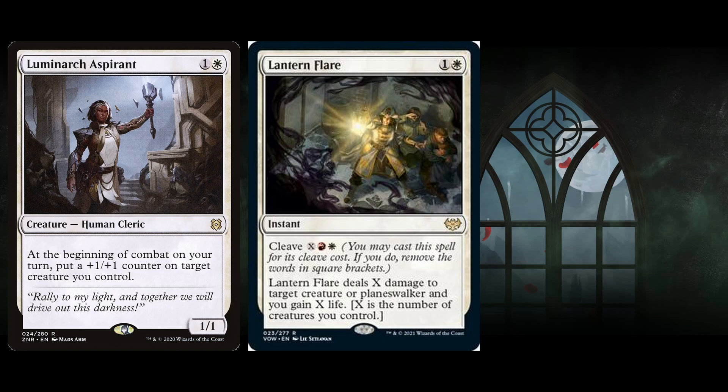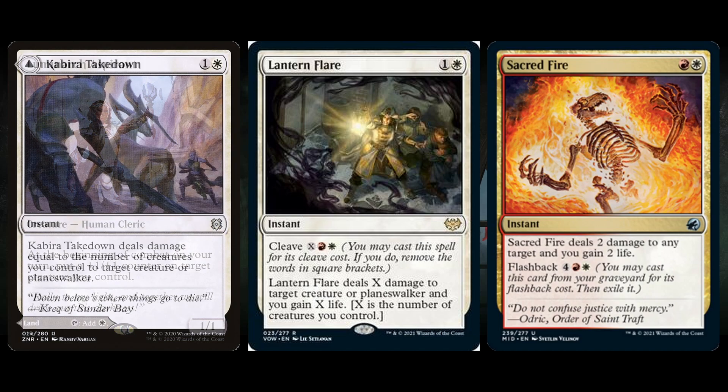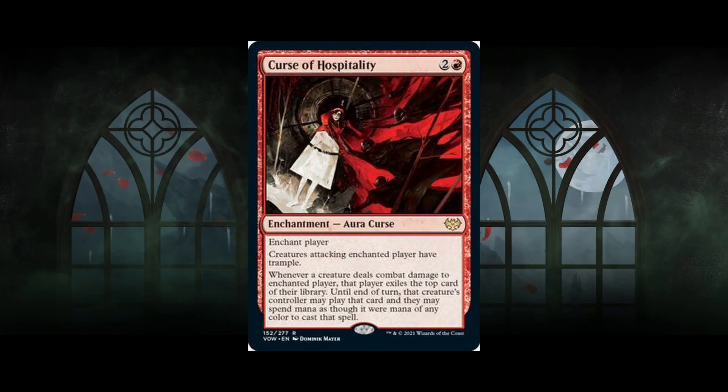This card is absolutely terrible. In order to deal two damage without creatures you need to pay four mana — at that point why aren't you just playing Sacred Fire, which deals two damage and has flashback, even if it's a bit overcosted? Nobody plays Kabira Takedown, so I'm pretty sure this card is not going to see play.